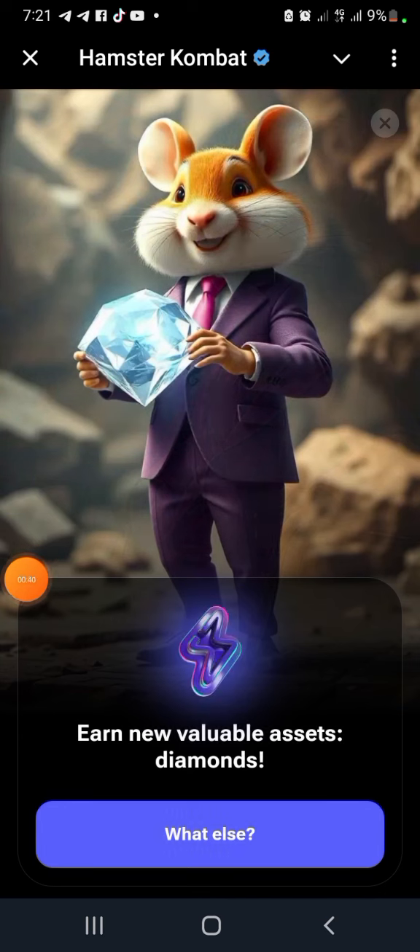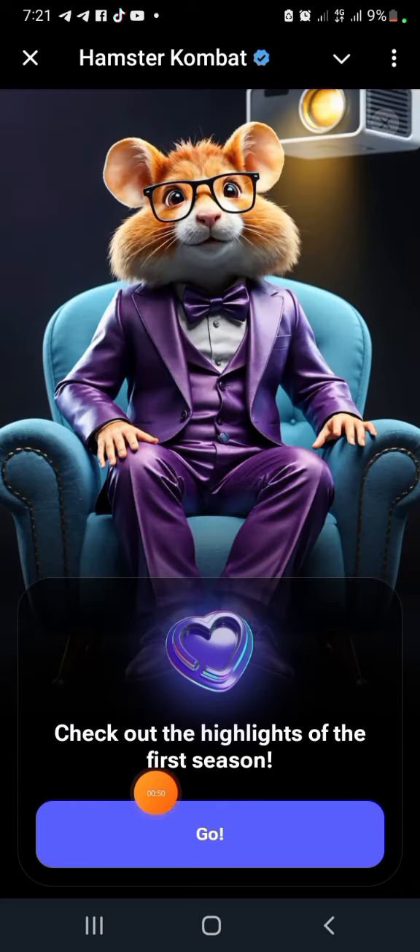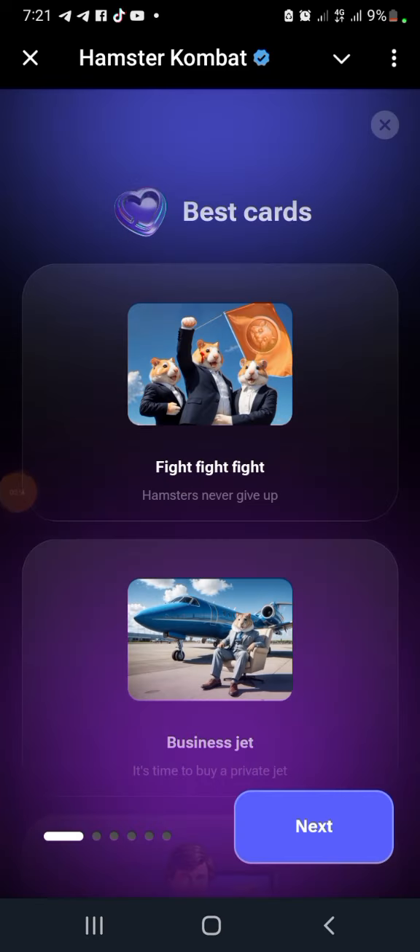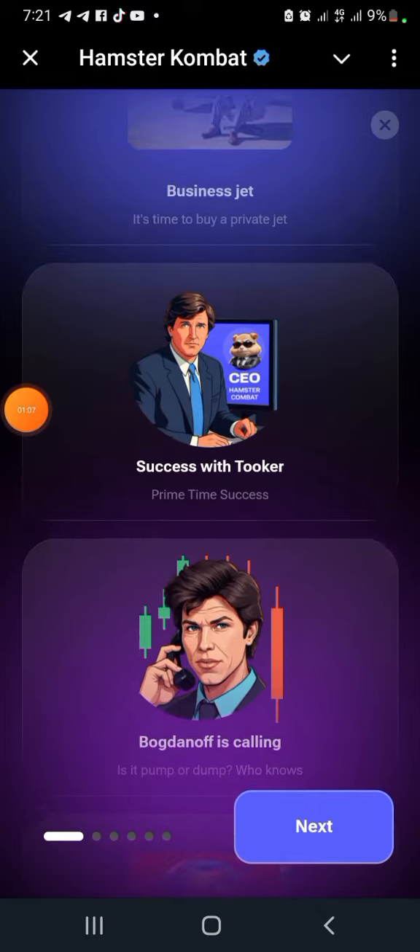Any valuable access - diamond - click on that. Now all skins are free. Then check out the highlights of the first section. Once you do that, this is what you're going to see: best card fights.